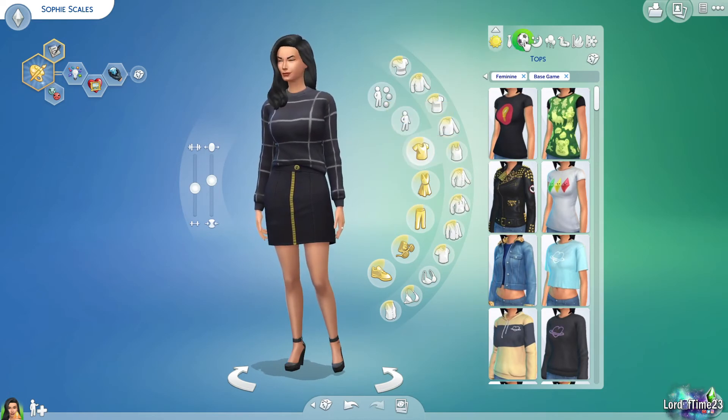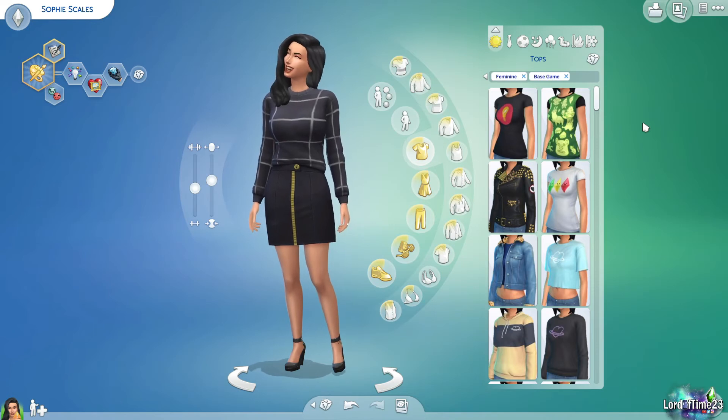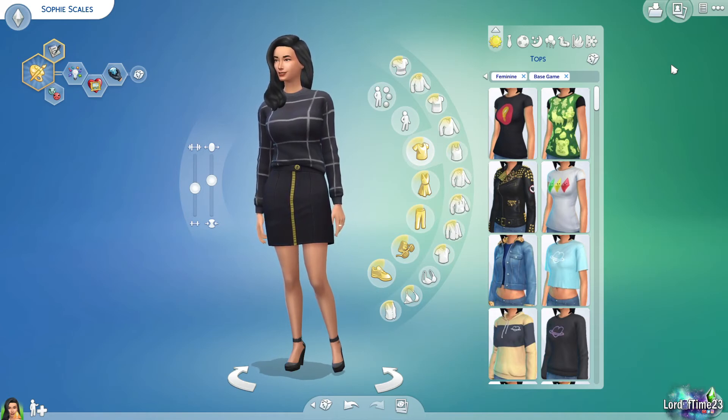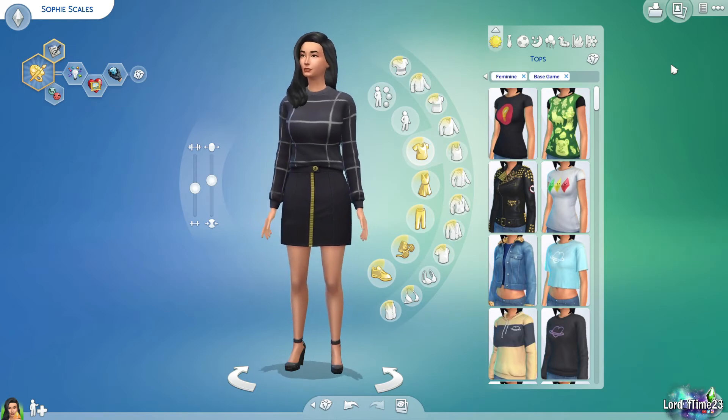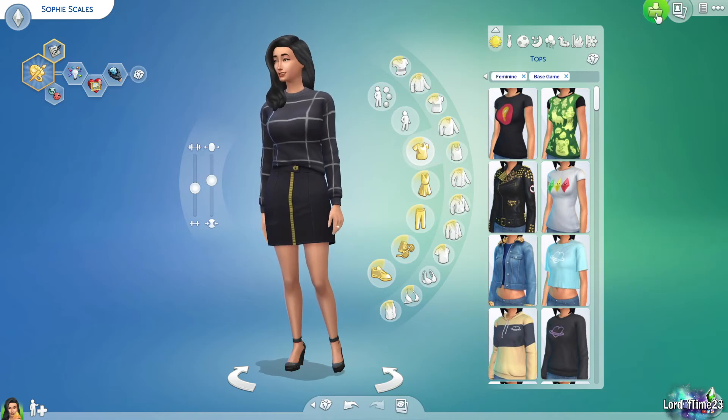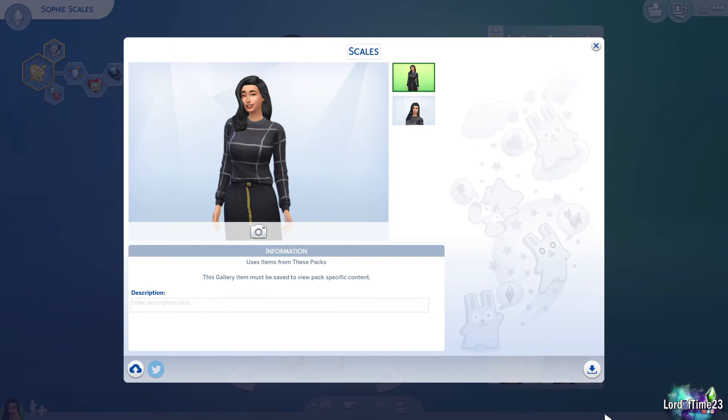Now that we have our Sim done — we're not doing the rest of the outfits, just this one for now — we can look into starting the actual game. I always like to save the household first just in case something happens. Your Sim could die right away — accidents happen, like getting struck by lightning with the Seasons pack or starting a fire in the kitchen. If you put all this work into her and she dies right away, it's really crappy, so go up to 'save household.'